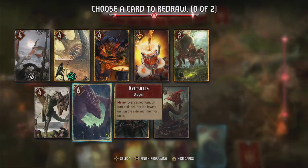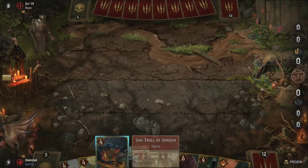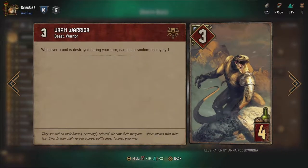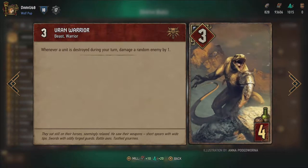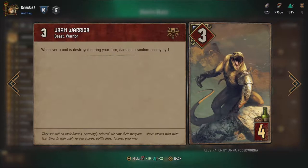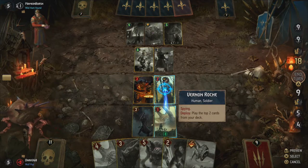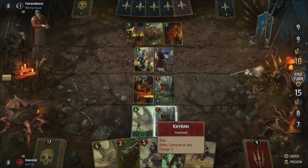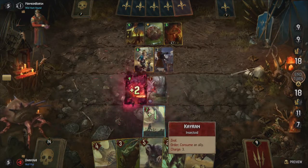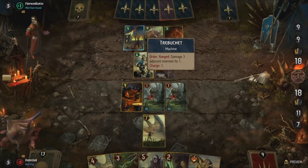Having that extra point each time you destroy something is of course not enough to support a full deck — we can actually get a lot more out of this. There are two specific cards that actually benefit from the self-destruction we employ. Vran Warriors deal 1 damage to a random enemy every time you destroy a unit during your turn, including enemy units. His 3-power makes him pretty vulnerable though, so be careful using him. Our other lover of death is the She-Troll of Vergan — she boosts herself by 2 every time one of your units is killed during your turn. This means every consume could potentially generate 5 points: one for the drone, two for the She-Troll, and one for each of the two Vran Warriors you could potentially have. This can create some very powerful loops without relying too much on a single unit.